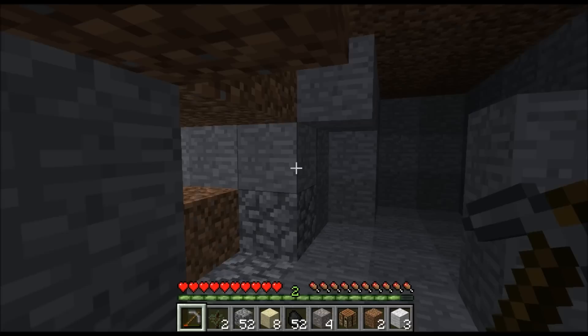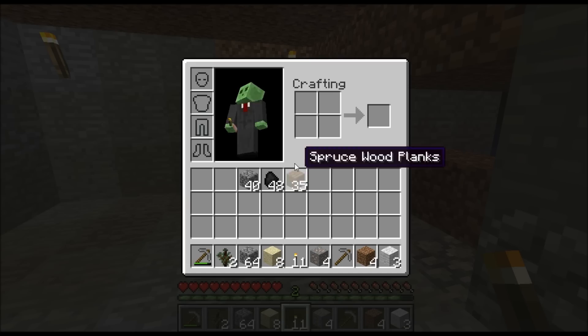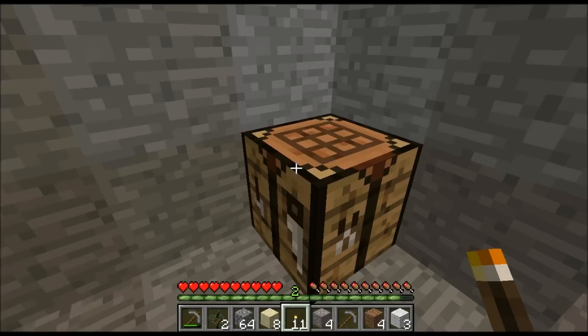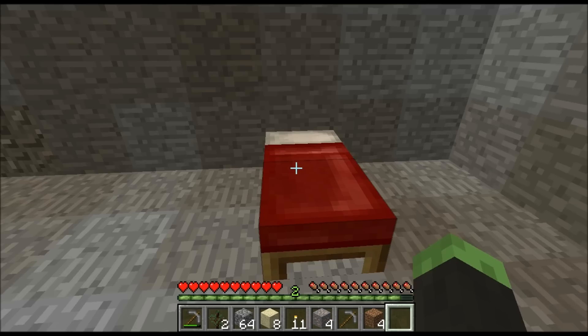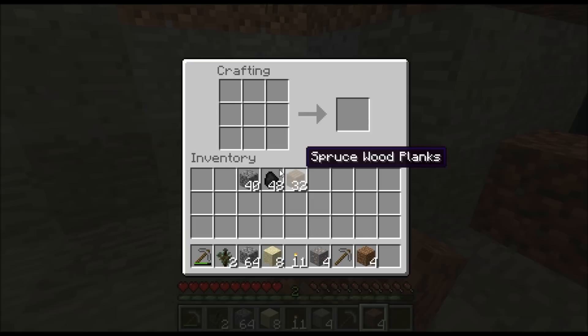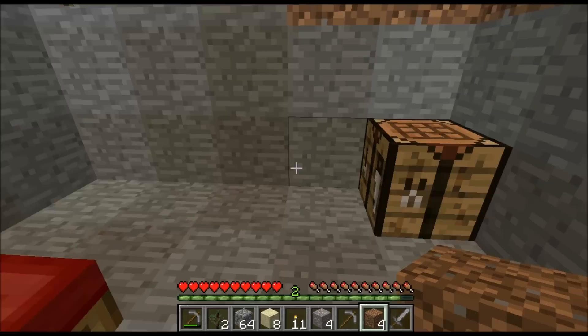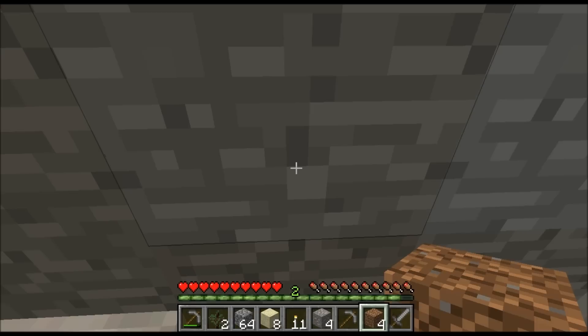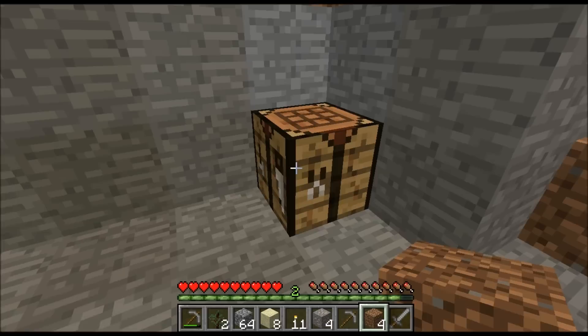I've mined out this room and made a few pickaxes. It's night time now, so let's make a bed and sleep. Let's make a sword first, because sometimes mobs appear while you're sleeping. That's another thing with the new update — there's chat on single player, which is a bit weird. It doesn't really matter. I think it's because it runs a server internally or something like that.